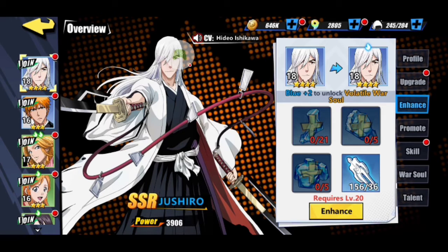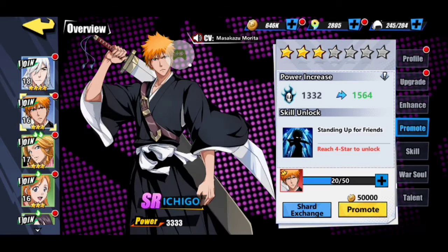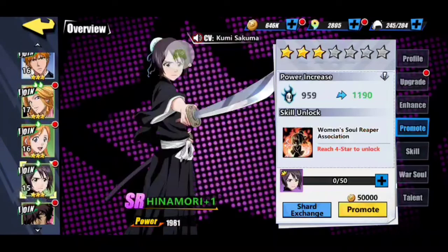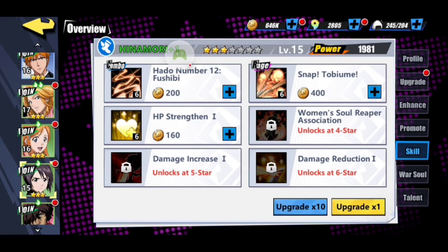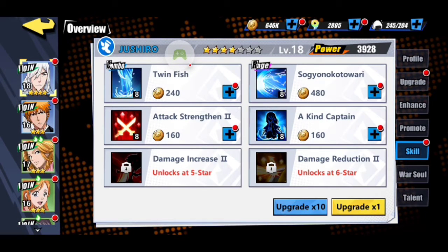When you get to blue two you get Volatile War Soul, then it goes to purple, and orange is the highest tier right now. To promote a character, you collect enough character shards and promote them to the next star level. The star level is important because it unlocks their next skills — skills unlock at four star, five star, and six star, and you need to reach that level before accessing those abilities.